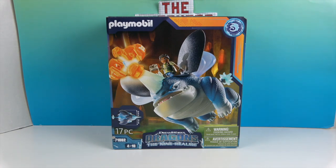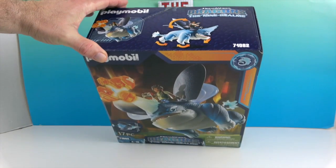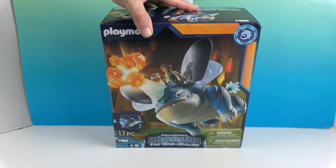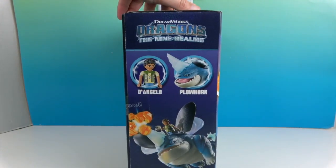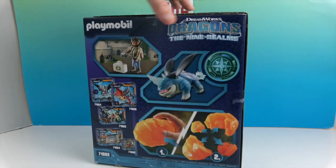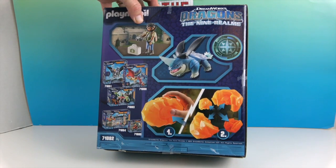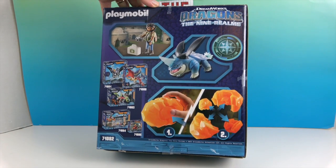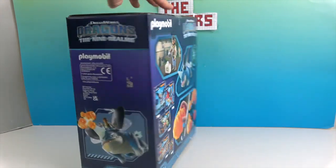This is a new show series — it looks like there are five seasons so far and it's on Hulu. Let's take a look at the packaging. It looks really cool — looks like he's blasting through something with that horn. They show the horn here without that orange thing on the end, so we'll have to see if that comes off. There's D'Angelo and Plowhorn!